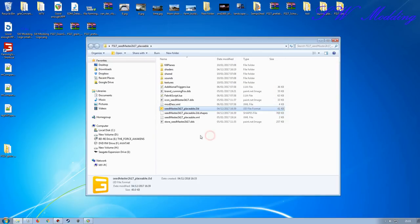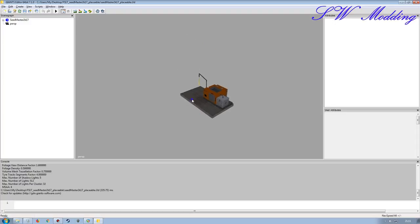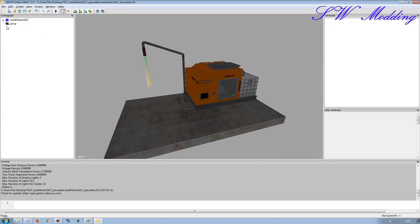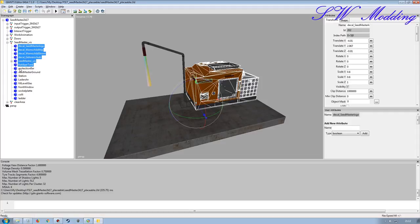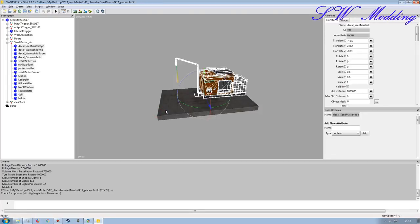I'm going to use this particular mod — the Seed Master Placeable — because I have it handy, and just take the parts from here that I can build everything around. I don't really want the Seed Master obviously, so I'm going to delete all of the parts I don't want to bring into the new mod. I'll come into the visual part here and highlight the parts I want to get rid of. I want to keep the ground plate because it gives me something to base everything on so I can get everything at the same height and not clipping into other objects.